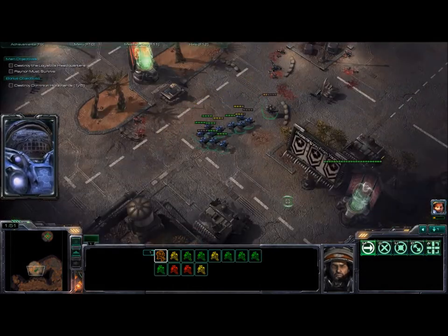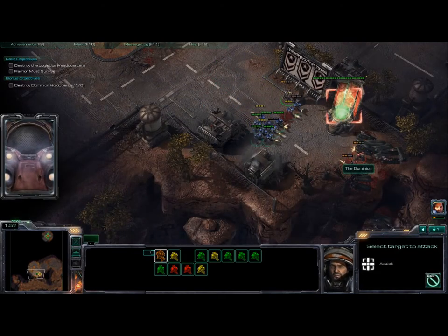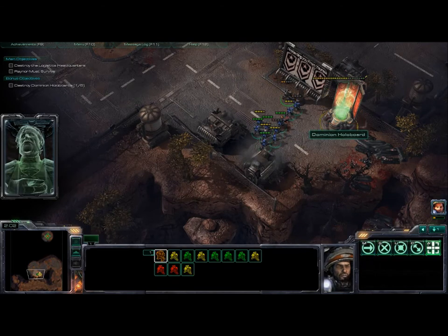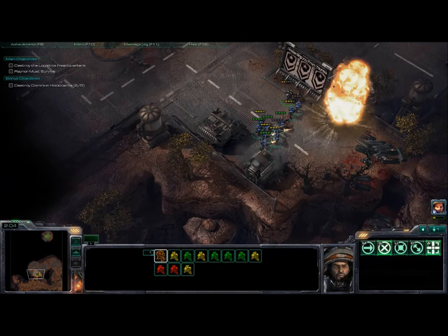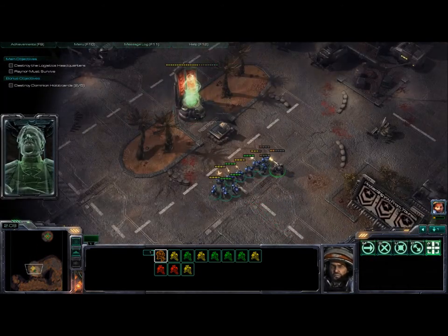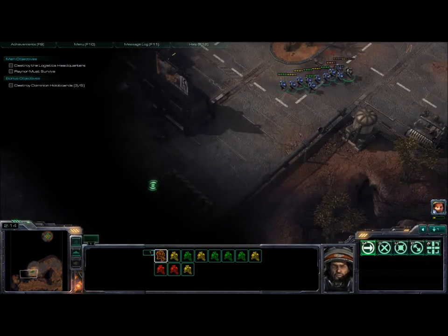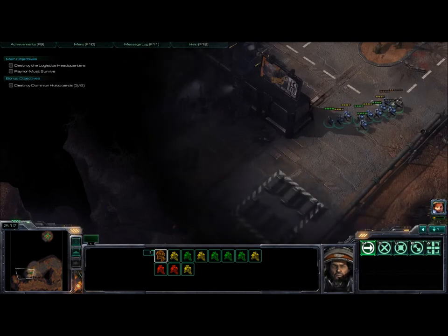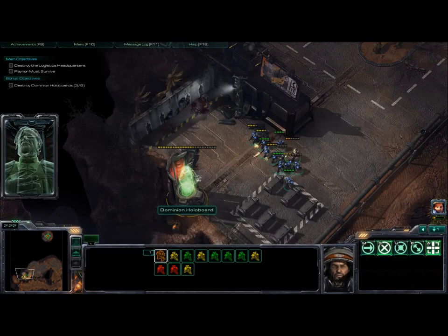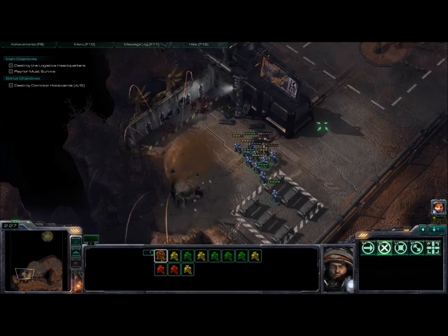There you go — killing those guys, finishing the hologram. At the moment you get more marines, there is a hologram in front of you, one below you, and also one on the left right here. This is important for you to know.